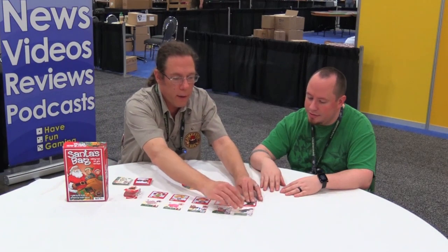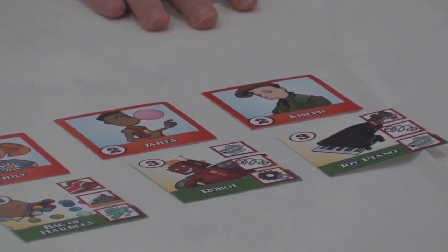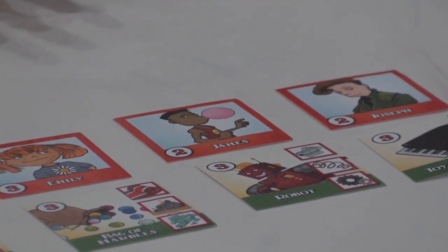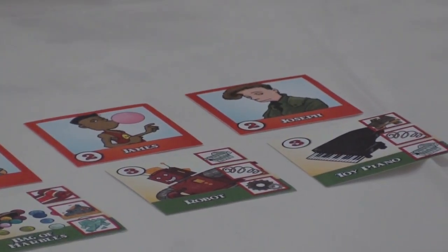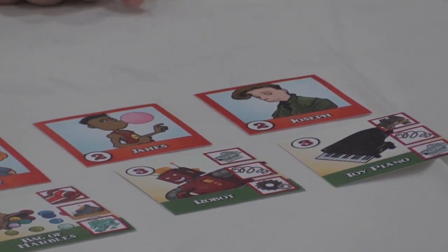Once you have the parts, you build the toy. There are always four kids on the board. For example, Joseph wants a toy piano — he's a middle-range kid worth five points. But if you can make a piggy bank for Freya, the piggy bank isn't worth quite as many points, but she's worth a few more points. So it's a balance between finding the right kid with the right toy to get the most points.